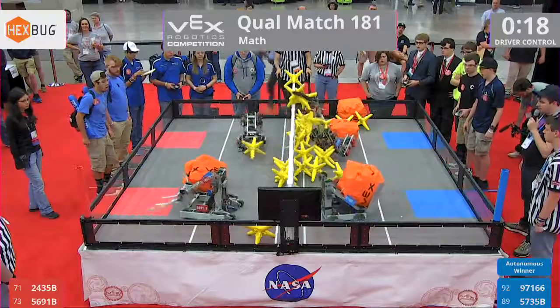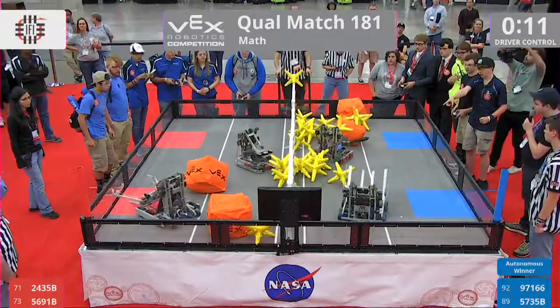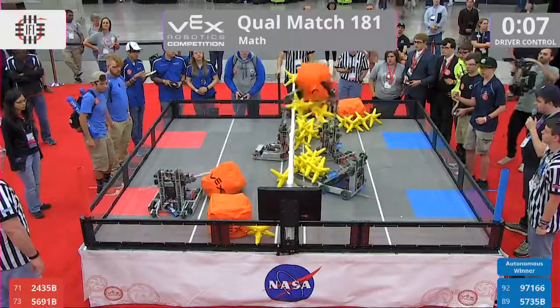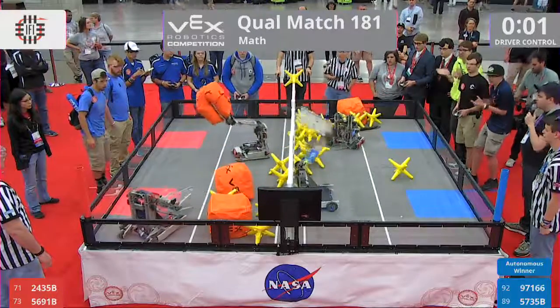20 seconds left in the match. 5-7-3-5-B — ooh, almost tipped over. They didn't land back on their feet. They dropped one of those cubes in. As we get to 10 seconds left in the match. We see this coordination — 5-7-3-5-B managed to move one of those cubes. 2-3-2 — two more stars come through.